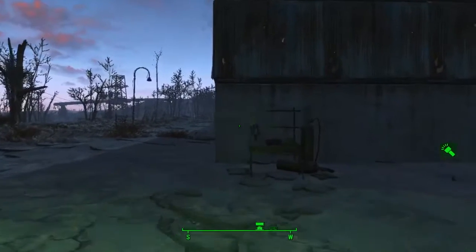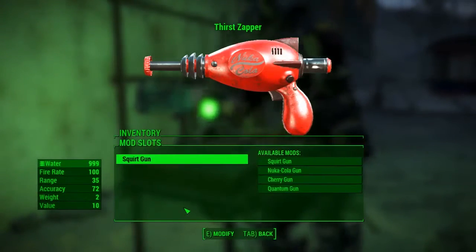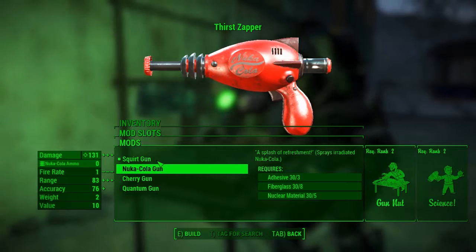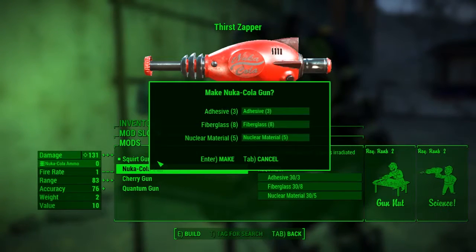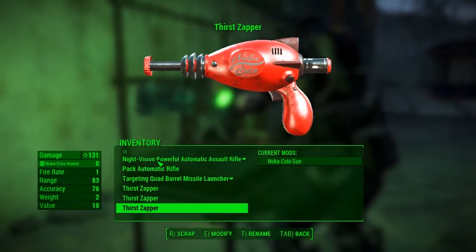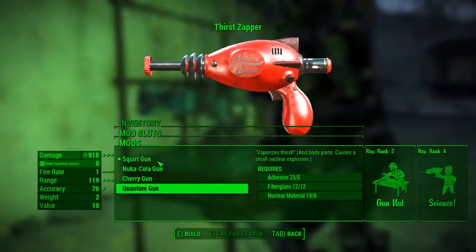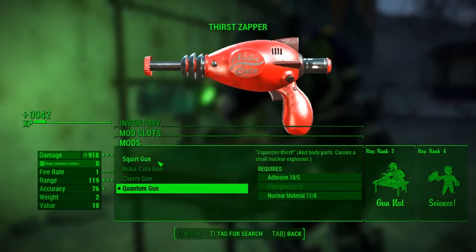The Nuke Quantum Grenades are pretty damn good, as are the Thirst Zapper modifications. Simply go to a weapons workbench and go down to your Thirst Zappers — I've got three, which is handy because there are three different mods: the Nuka Cola gun, the Cherry gun, and the Quantum gun. These will take adhesive, fiberglass, and nuclear material to build. The Nuka Cola gun sprays radiated Nuka Cola, and the Cherry gun causes a small explosion when you fire it. The best by far is the Quantum gun, though it's expensive on ammo since you need Nuka Cola Quantum.